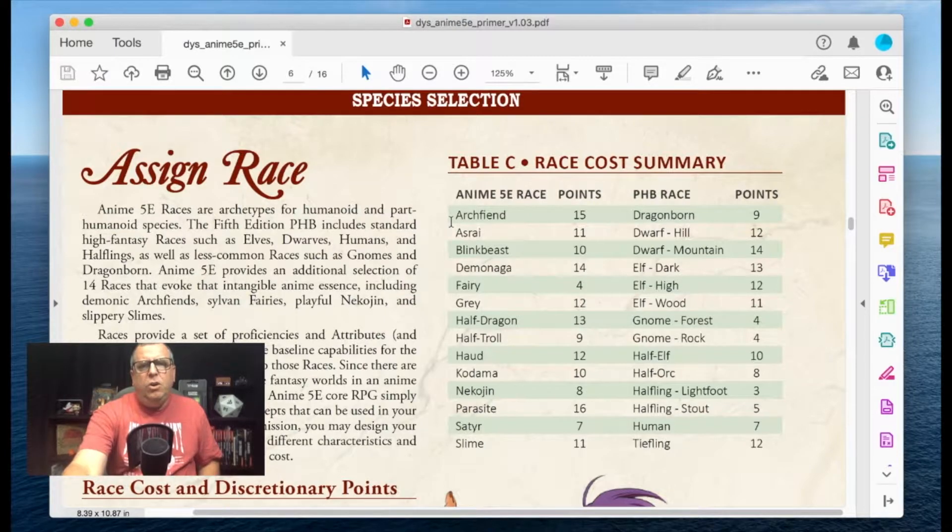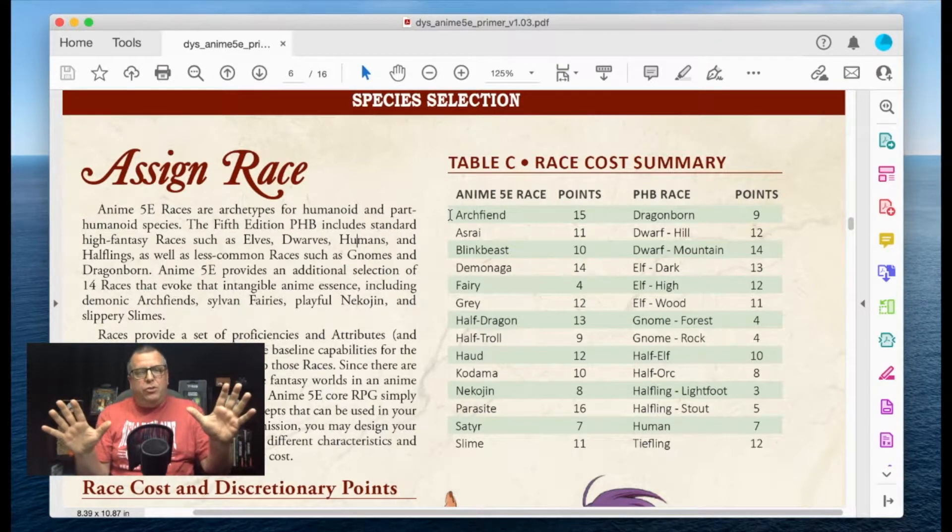As you can see — Archfiend. You can play your normal Player's Handbook races like Dragonborn and so forth, and then they have new races which include the Archfiend. I'm not going to show pictures from all of these — I'm going to save that for another video. If you want me to do each of these, just leave me a comment down below. All the races are really cool looking and I do want to show them, but for the sake of time we're just going to go through the primer.